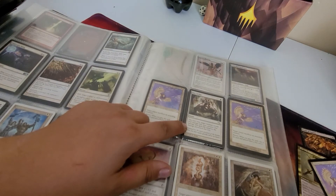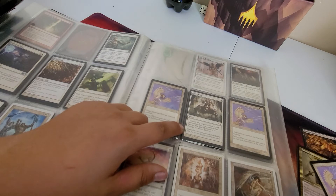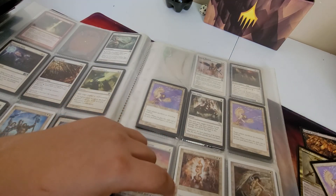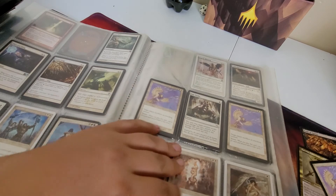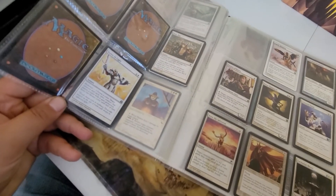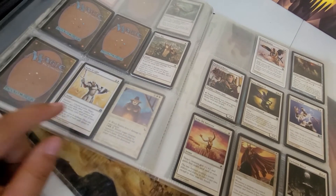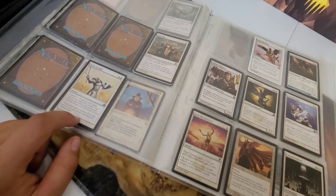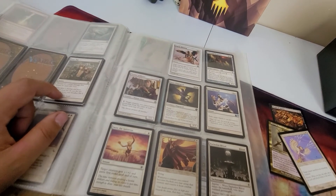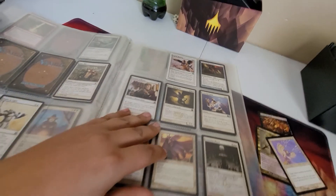Next time a creature would deal damage to you this turn, prevent that damage. Same thing here - top player gets X life for next damage. Flying. Choose a color - all creatures and each other creature that shares that color gets protection. So if you do mono you can get protection for your whole mono deck. Holy Day. Hey look, a Mother of Runes - how many of these do I have? Here's the real question, this is the make or break honestly.